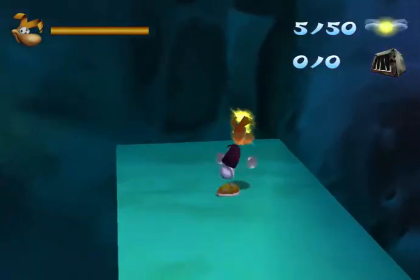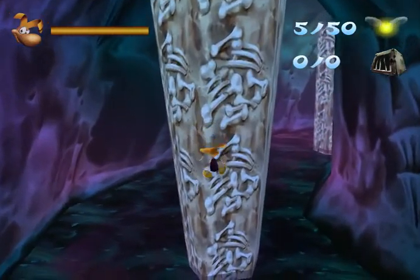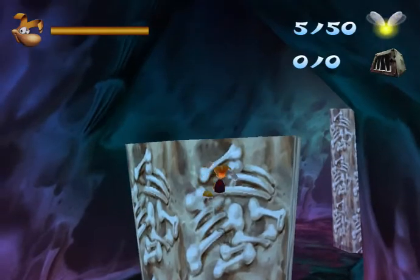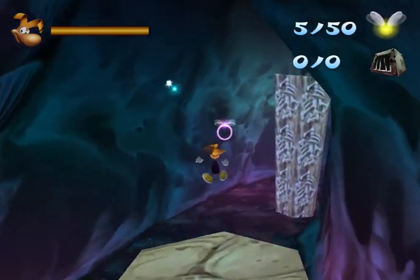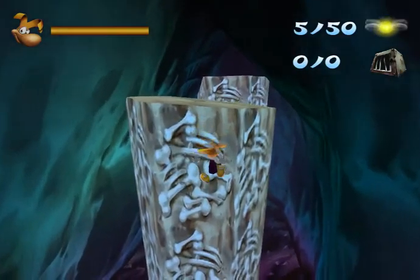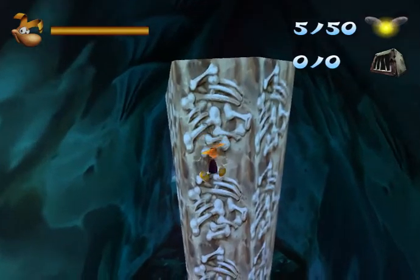You can grab those pillars. So let's do it. But the problem is once you grab them, they'll start sinking. We quickly go to the top. And we can't break the fence — really easy.